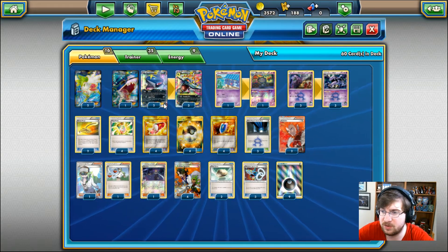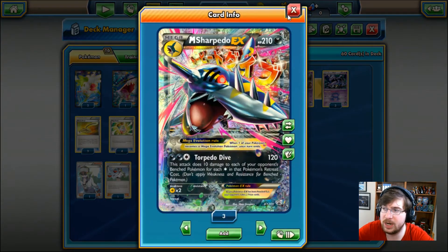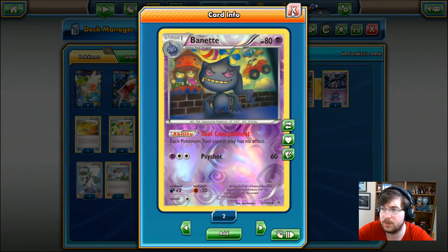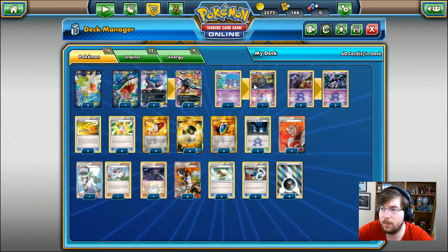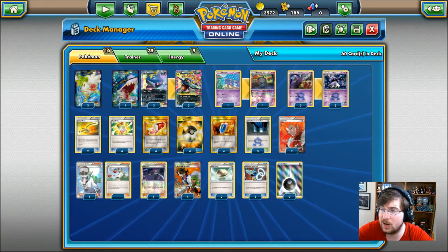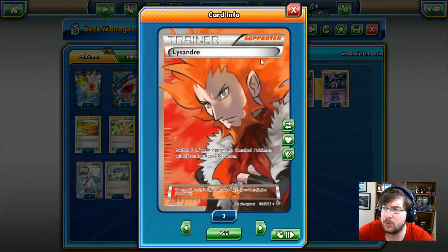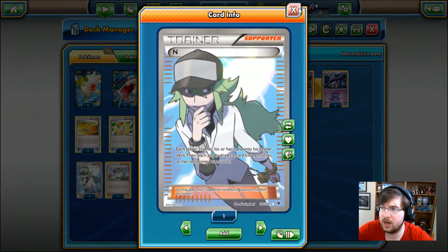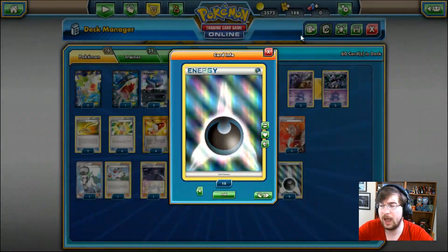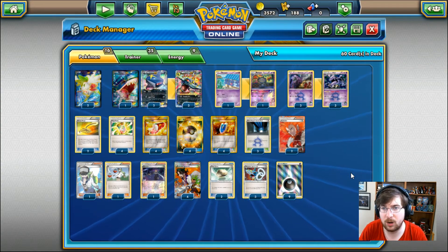We do have to worry about our bench space. We don't want to play Shaymin unless we have to, because we're going to need one or two Sharpedos going at all times, and if we want to stop the Floatstones we'll have to use a spot on the Banette. So one bench Sharpedo, one bench Banette, three Muks — that's our bench right there without even a Shaymin. To finish out the supporter line: two Lysandre, two N, and four Sycamore. We are running nine Dark Energy.